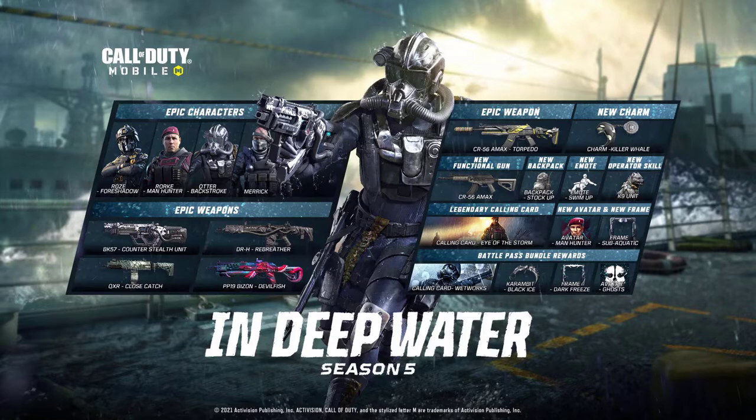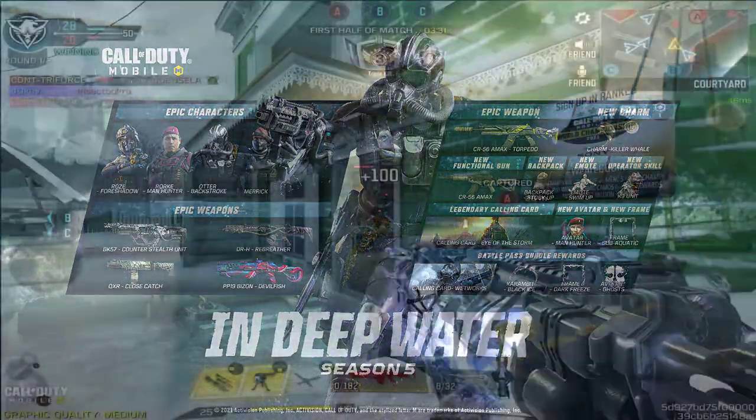We are getting four different characters: Rose Foreshadow, Rourke Manhunter, Otter Backstroke, and Merrick. Merrick was obviously from Call of Duty Ghost — he was one of the more key characters in that game. We are also getting four different epic weapons other than the CR-56 Amax: the BK-57 Counter Stealth Unit, DRH Rebreather, PP-19 Bison Devilfish, and the QXR Close Catch.